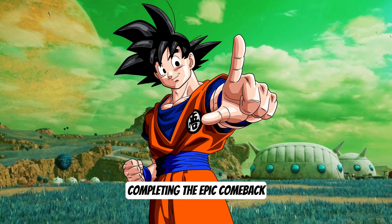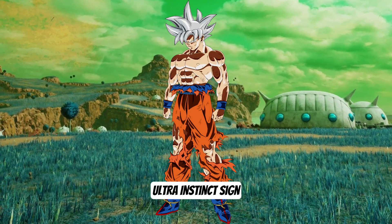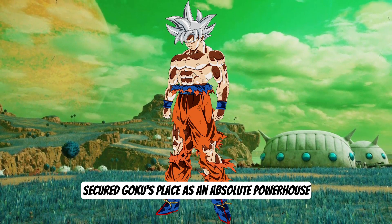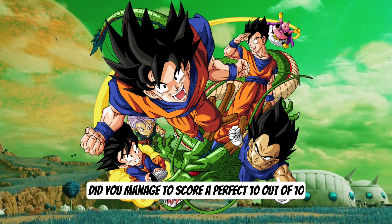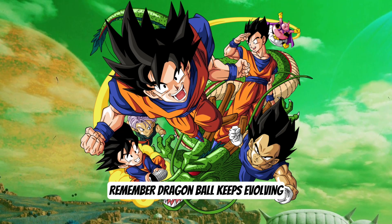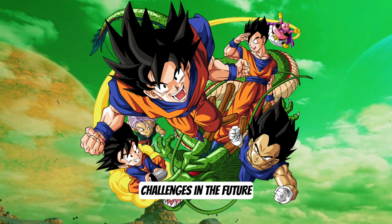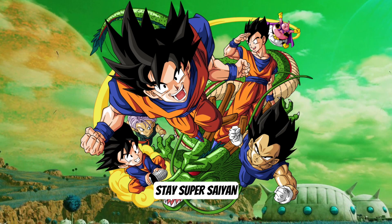The correct answer, completing the epic comeback, is Option D, Ultra Instinct Sign. This technique secured Goku's place as an absolute powerhouse. And that's a wrap, guys. Did you manage to score a perfect 10 out of 10? Let us know in the comments below. Remember, Dragon Ball keeps evolving, so stay tuned for more incredible trivia challenges in the future. Thanks for joining us, and until next time, stay super safe.